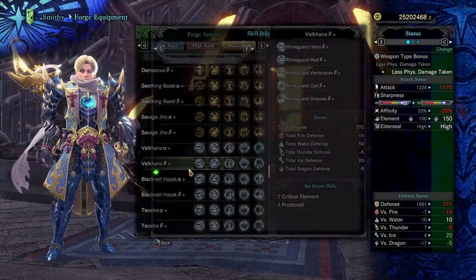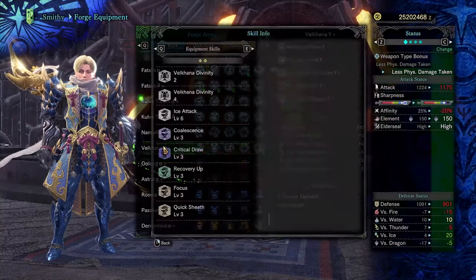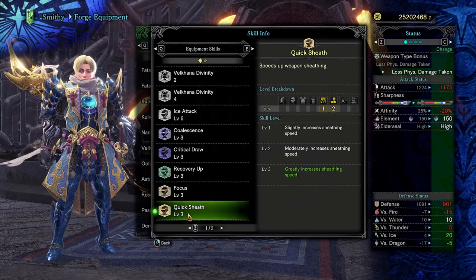The Arch-Tempered Valkana Gamma variant, in addition to having these amazing set skills, tacks on amazing armor skills such as Coalescence, Peak Performance, and Focus. And a bit of quality of life by giving you some Quick Sheath as well.